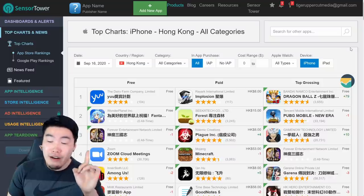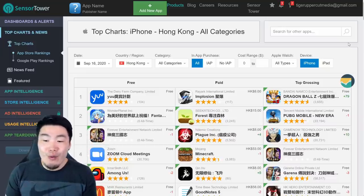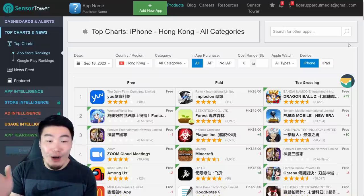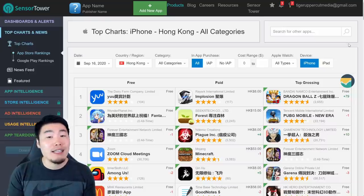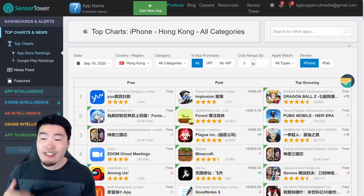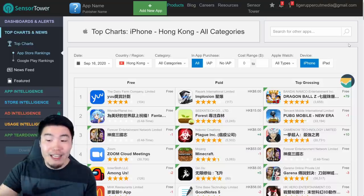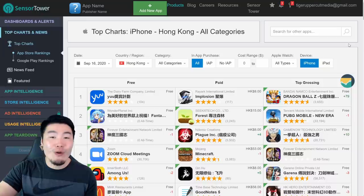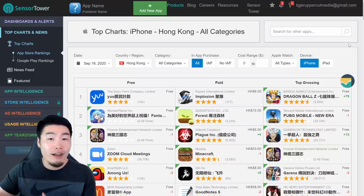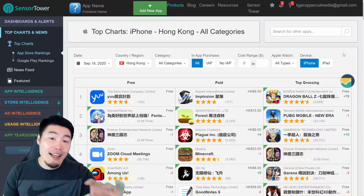Shout out to Hong Kong! They're not always in number one, but they're consistently up there for celebrations, and currently they are the only region that I know of that is in number one top grossing overall. That pretty much means we should be getting some kind of top grossing reward. If we base it off the first part of the celebration, where they gave us seven stones for each region that reached top grossing, then we can expect at least seven stones for this part two banner, although there could be other regions that hit top grossing later on in the day or within the next few days.